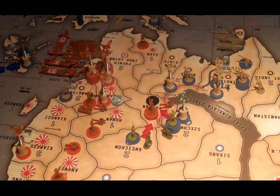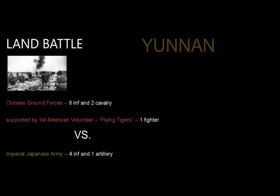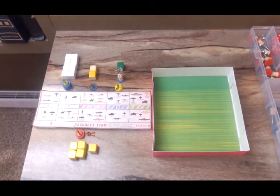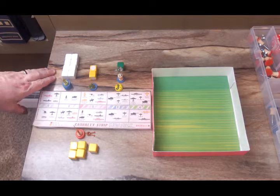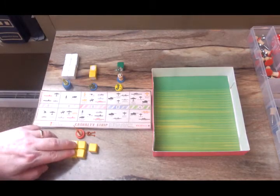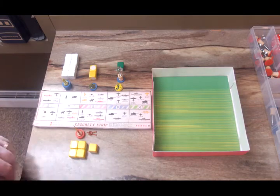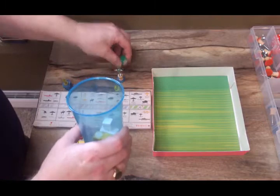We'll get that set up on the board and roll it out. In the battle for Yunnan, the Chinese are coming in with eight infantry, two cavalry, and one American volunteer fighter plane. So that's eight ones, two twos, and a three, versus four Japanese infantry and a Japanese artillery — five twos on defense.